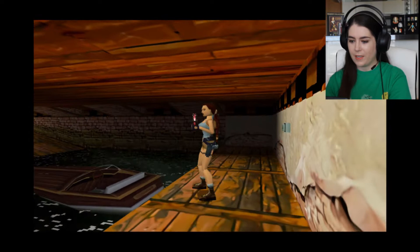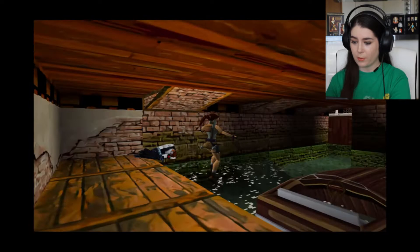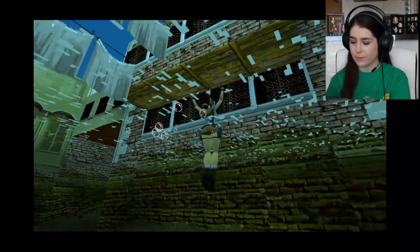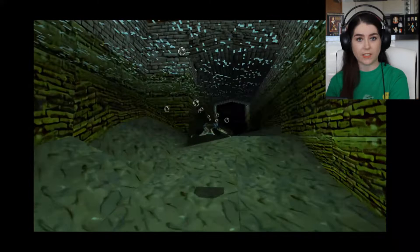So if we press the button, it opens the doors. And if we don't get into the boat and swim out under the door — see, you don't hear the bongs going off. And you can just really, really easily and leisurely, at your own pace, swim to the end of the level.